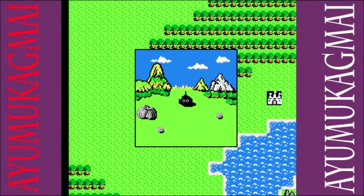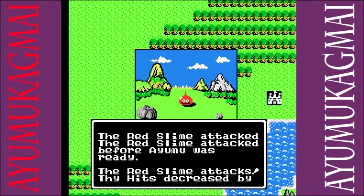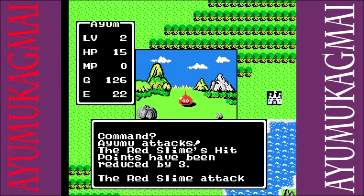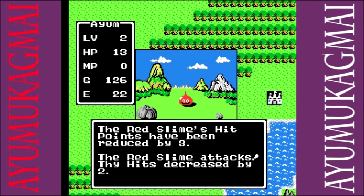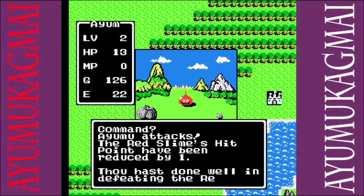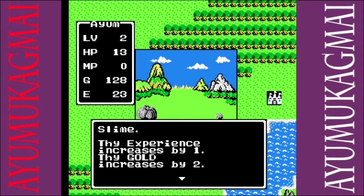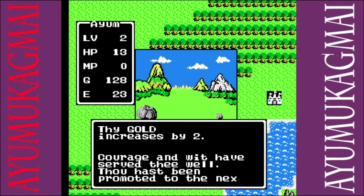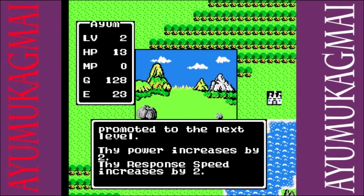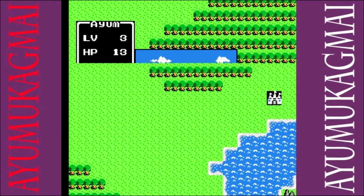Each time you level up your character, you'll have certain stat increases. Stat increases are either your attack strength so you can do more damage, extra health and magic, and extra movement speed so you can attack first, not get hit first as much, and run away from battles more frequently. One of the things you will notice is that your defense does not increase — that is based strictly on the equipment that you have, whether it be your shield or your armor set. The first spell you get at level three would be the heal spell, and it's one of the most important spells in the game, especially for grinding and keeping yourself alive.